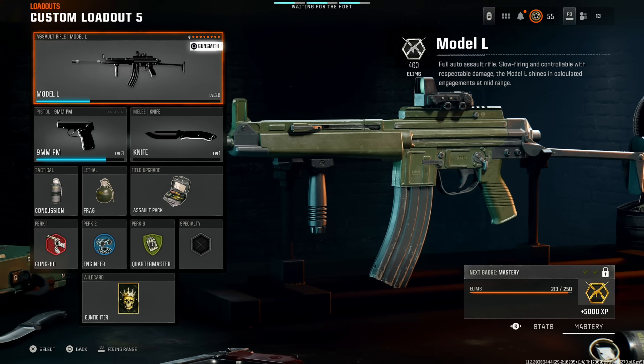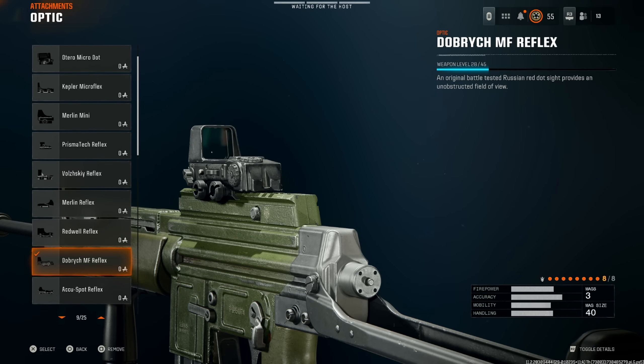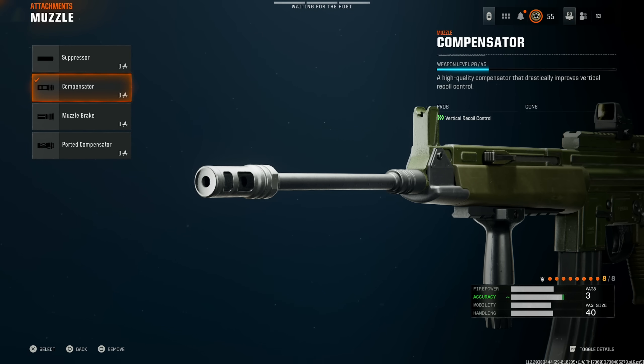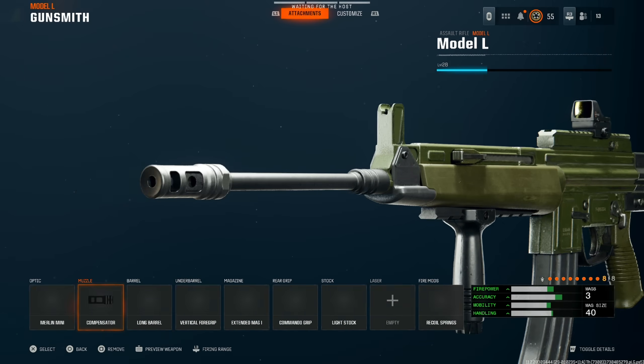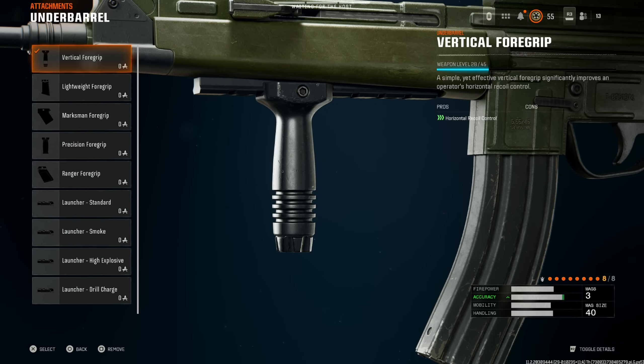Next, we're moving on to the Model L. This thing has literally no recoil — it's absolutely busted, and in my opinion one of the best weapons in the game, maybe even a little better than the XM4. Put on either the Dobrich MF Reflex or the Merlin Mini optic. Next, the compensator for the least amount of recoil possible — if you want to stay off the mini map, use the suppressor instead. Then the long barrel for damage range and the vertical foregrip.